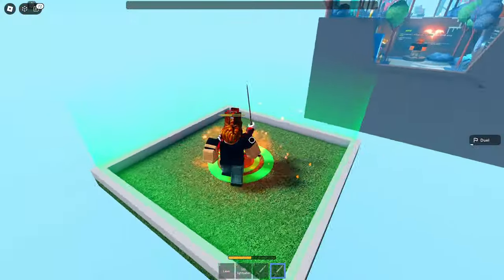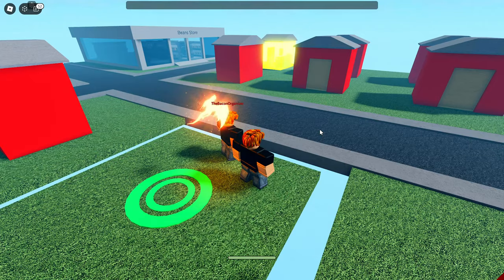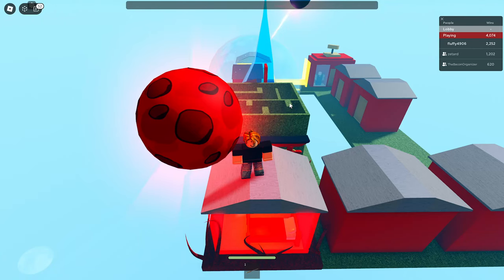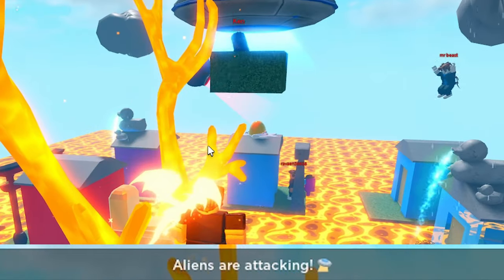Next is the duel event — this transforms a random plate into a duel arena and teleports two random players into it. The only way to get out is to kill the other person or wait 30 seconds. Next is shop, which transforms the house into a shop. Next is snow globe, which encompasses the plate in a snow globe that gets removed after two minutes.